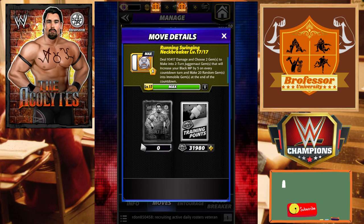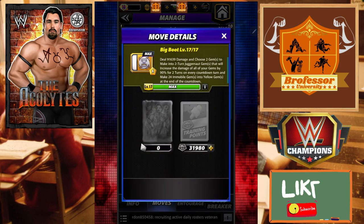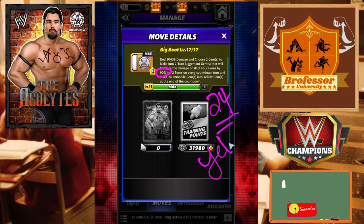We're going to choose two juggernaut gems and increase our black MP by five on every countdown, and we're going to make 20 random gems into mobile gems at the end of the countdown. This one has to go first and highest and to the left - keep that in mind. The next one is the Big Boot, another two-turn juggernaut, and this is going to increase all of your gems by 90% damage and then turn 24 immobile gems into yellow gems when it's all done.